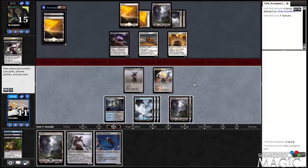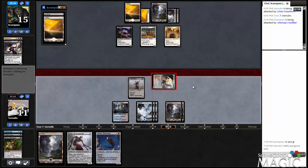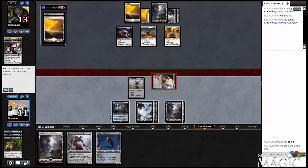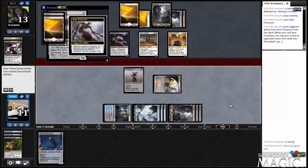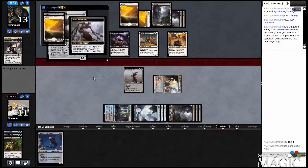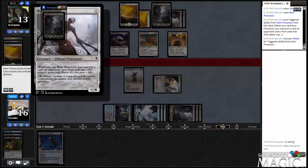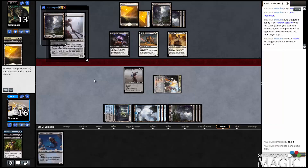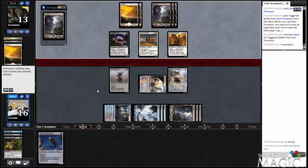We'll swing for two here and then play the Processor. Process some lands for our buddy. One and... oh, it's just one? That's all you got to do? This guy's amazing! For some reason, I thought he was processed too — that must be the guy that gets the counters I was thinking about. Because I feel like we're in pretty good shape now. You want to attack me now, brah?